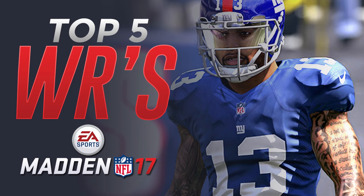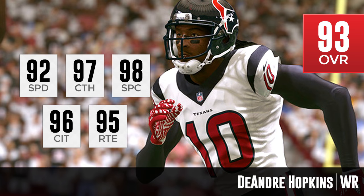Starting at number 5 — though the bottom 3 guys are all tied at 93 overall — the first is DeAndre Hopkins, who had a big-time breakout season this past year. Big attributes for him going into Madden: 92 speed, 97 catching, 98 spectacular catch. He made some amazing spectacular catches last year, so it's great to see that high rating. He's also got a 96 catch in traffic and 95 route running. Speed is decent, good enough to be a quality WR1, and with the Texans he's going to be the guy they go to early and often.